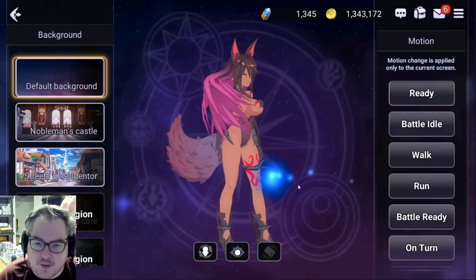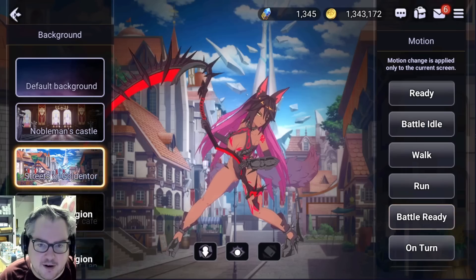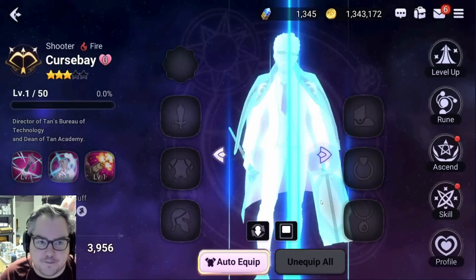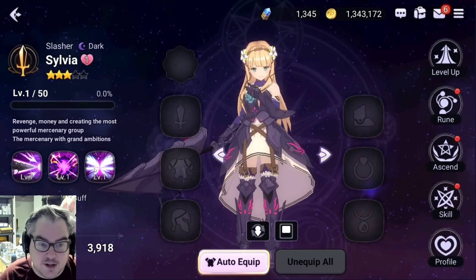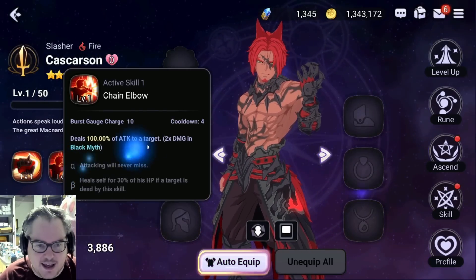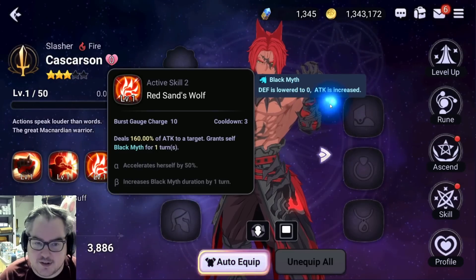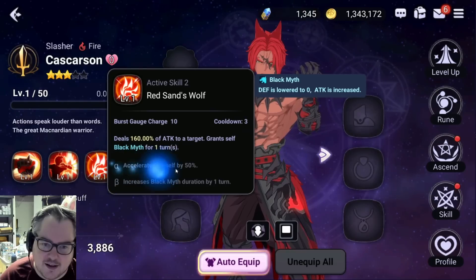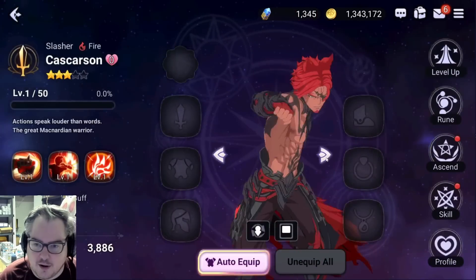We can see stuff like 'battle ready' here. You can change character backgrounds and set them as leader so they're the one who runs around. I also have Curse Bay — haven't used this character yet but he looks good for PvP. Sylvia I just summoned recently, looks interesting. Kaskerson is apparently one of the biggest damage dealers in the game — his Red Sand's Wolf ability reduces defense to zero and increases attack, which seems insane. Though this is kind of what I mean by semi-incorrect translations.